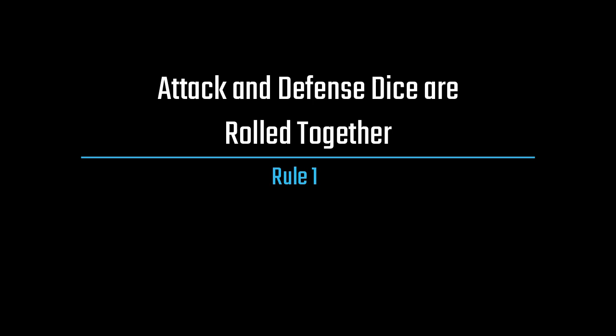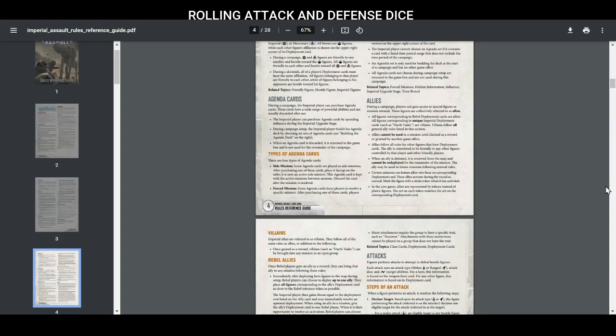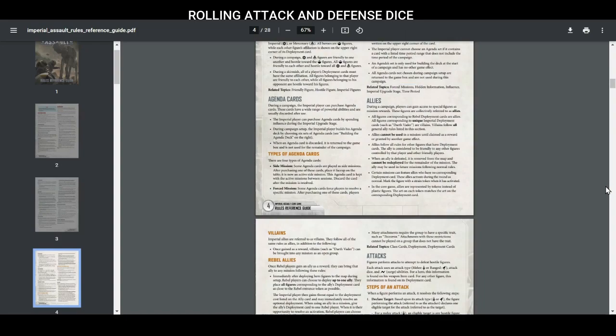Number one: attack dice and defense dice are rolled at the same time. A lot of players have a habit of thinking that the attacker rolls and modifies their dice first and then the defender rolls their dice after that, which is how things work in games like X-Wing and 40k. However, under step two of the steps of an attack, it states that the attacker and the defender both roll their dice at the same time.